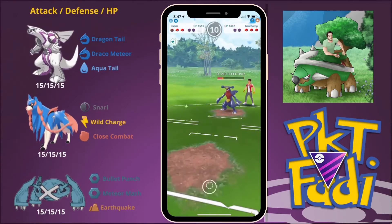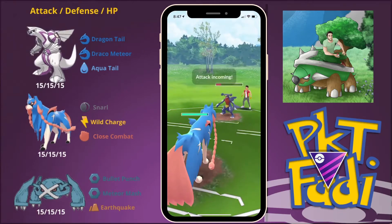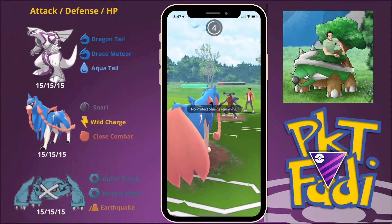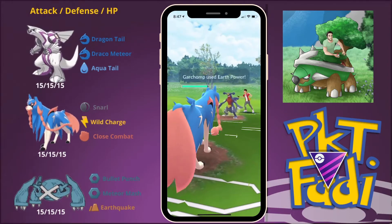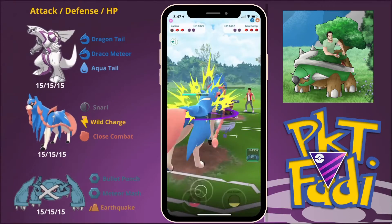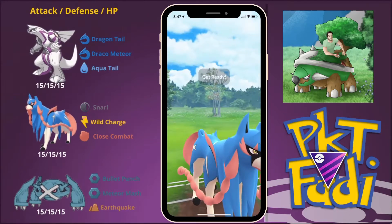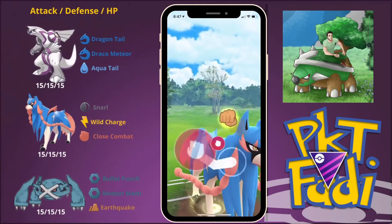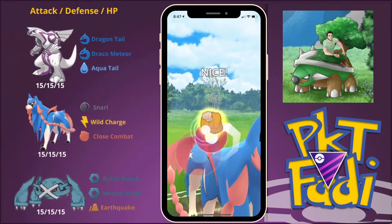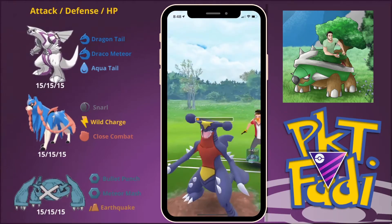Zacian should be able to do a pretty good deal of damage to it, but it will probably be hit with a Sand Tomb or Earth Power. I am running this Zacian with a moveset of Wild Charge and Close Combat, so no matter what move we use we are going to get debuffed. Here we are going to be hit with the Earth Power — not too much damage thankfully. And now we are just going to be able to get to the Close Combat and take out the Garchomp. Depending on what my opponent's final Pokémon is, we pretty much got this.